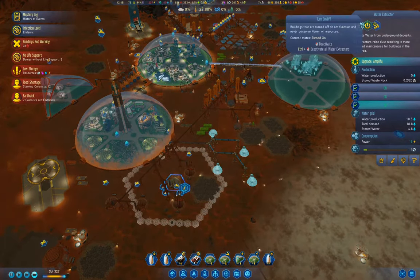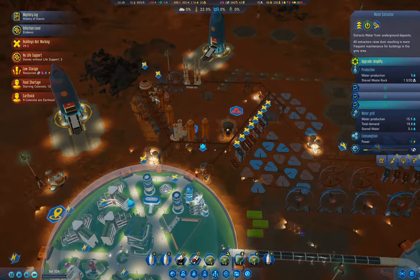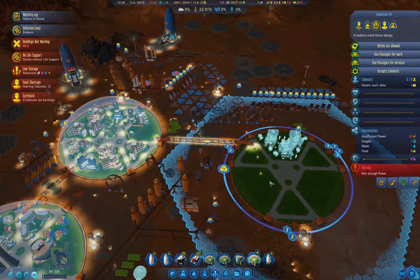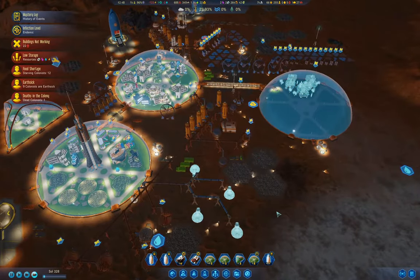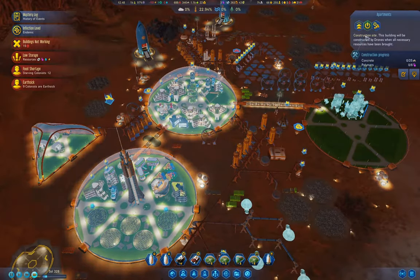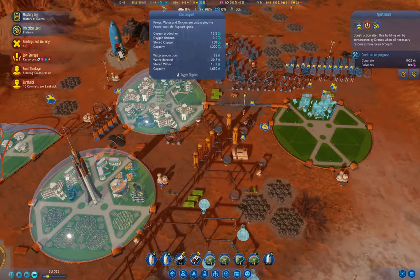We want those to be maximum power. We want the moxies to have power. We want to turn off that dome — turn off the construction there. Dome's repaired. We've got net positive water and O2 now. We've got power coming online.